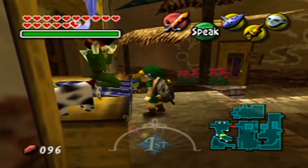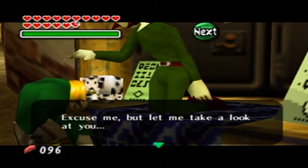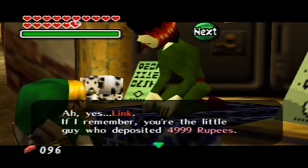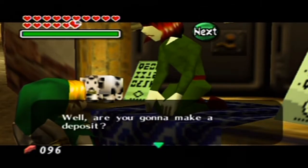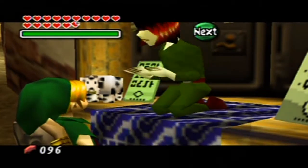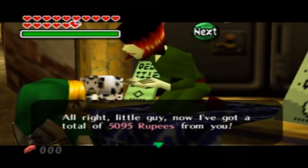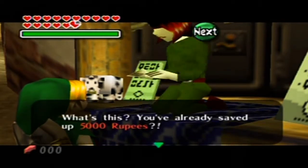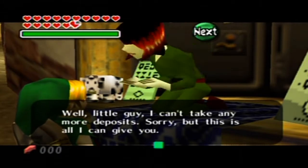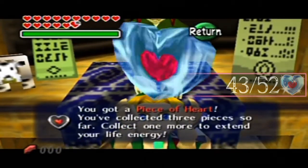Before I hard save, hey there banker guy, what's up? How many rupees do I have in the bank? I got four thousand nine hundred ninety-nine rupees. I don't know what'll happen if I deposit just one more, but I'm gonna put all my rupees in there, just for the sake of it. He's like, 'Seriously? You got over five thousand rupees, my little guy. I can't take any more deposits.' But this is all he can give me — it's a piece of heart!